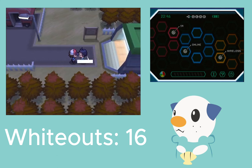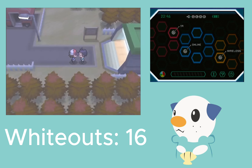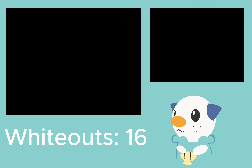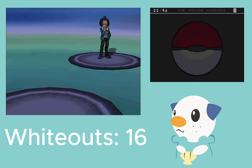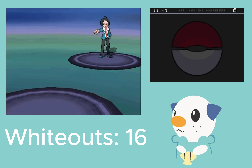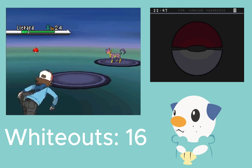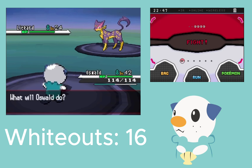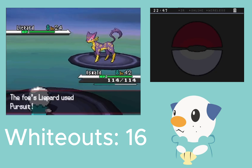Attempt 2. Here we go. It's really just that stupid Leech Seed that sets everything up. But maybe if I can get two Swords Dances off when he does Leech Seed, and then I just outspeed and it'll probably one-shot. I'm gonna set up here on this Liepard — that's what I should have been doing. This doesn't really have any moves that can do any damage. So I'll Swords Dance here.